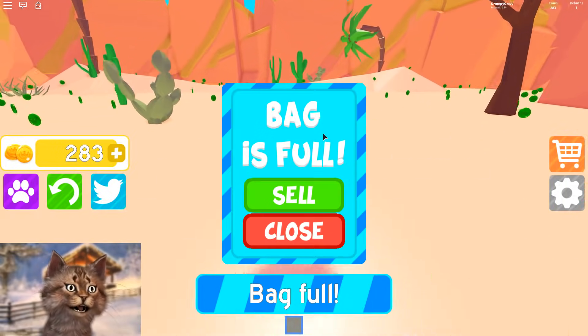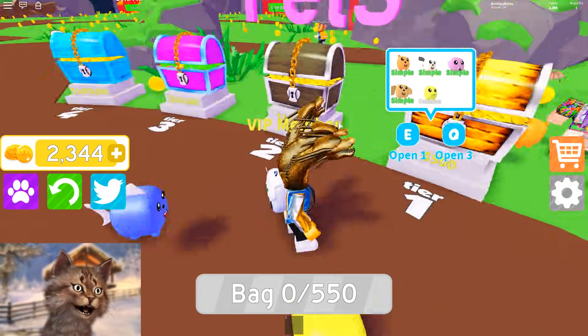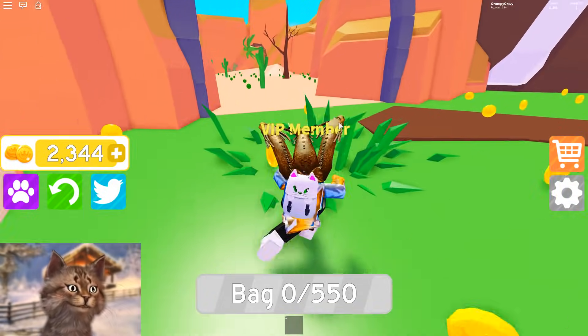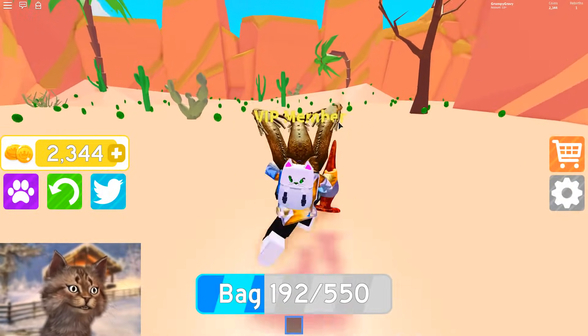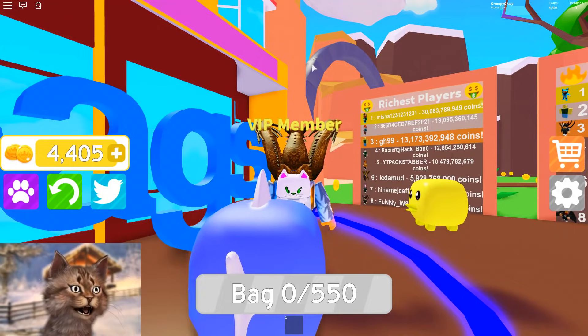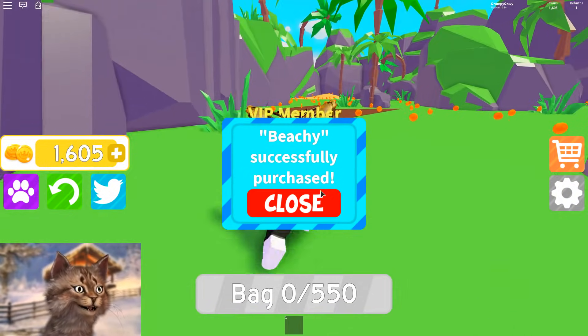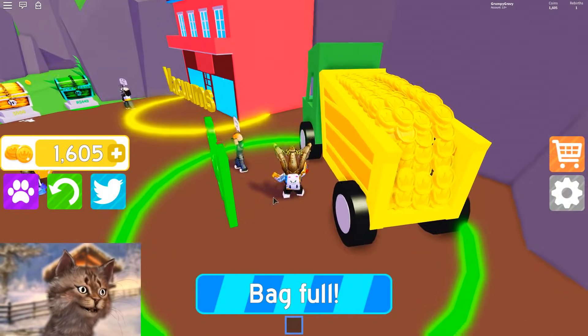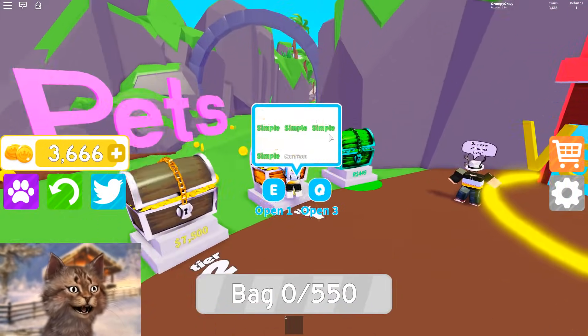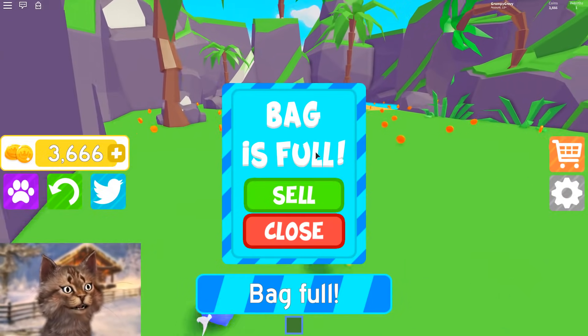I'm gonna get the rusty vacuum because that's gonna increase the amount of money I get by a lot. Maybe I'll get another pet too. We got 7,000 — okay, maybe I should save for that. I kind of already need another backpack. Oh wait, I can actually unlock this new area — yes! Now we get even more money, and then we can buy the next pet which is 7,500 once we upgrade.